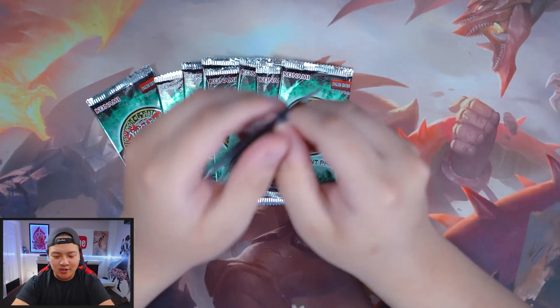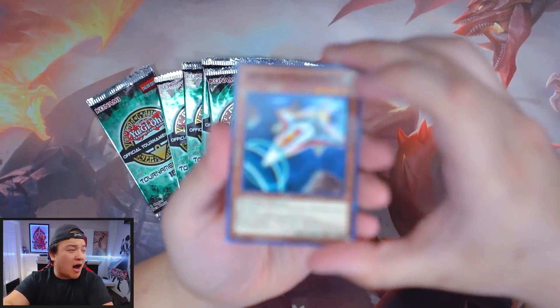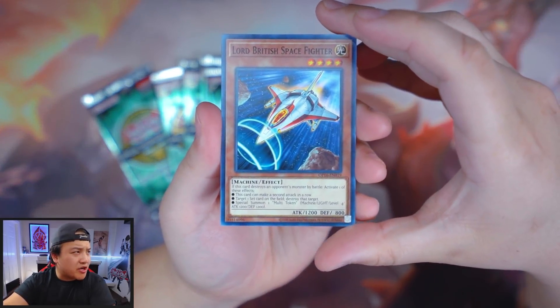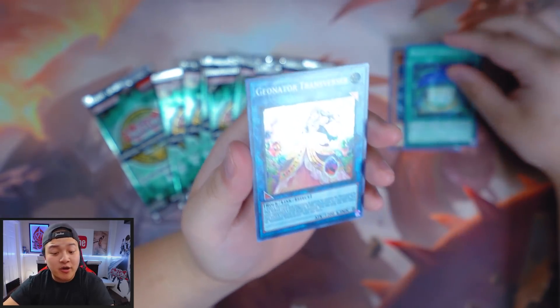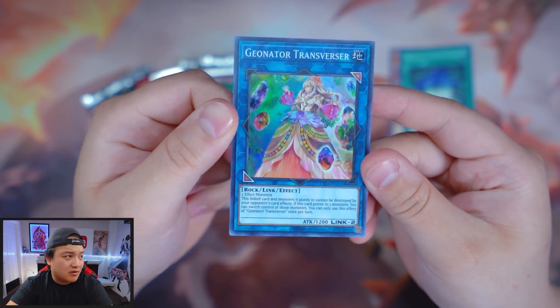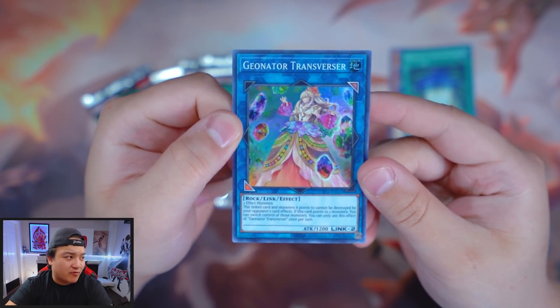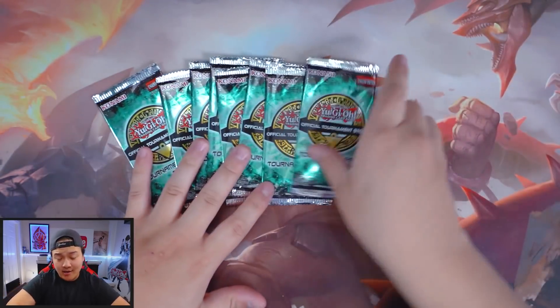Come on, dual gods! We got Lord British Space Fighter, Breath of Acclimation, and a Geonator Transversor. Geonator Transversor as a Super Rare print — really amazing. This card came out from the previous set, and it's great to see it as a Super Rare now. She looks absolutely beautiful. Not bad, not bad.